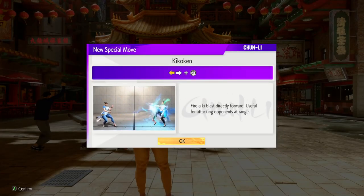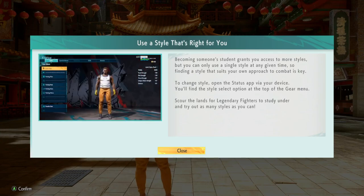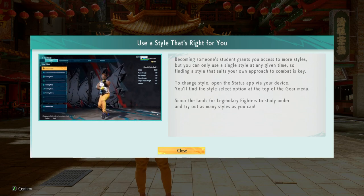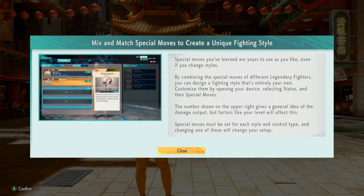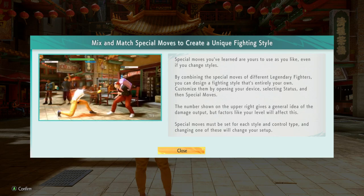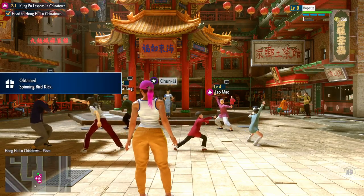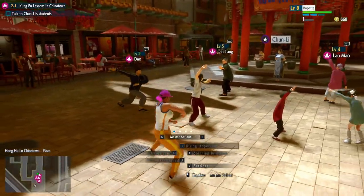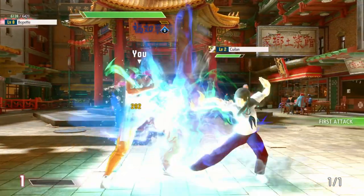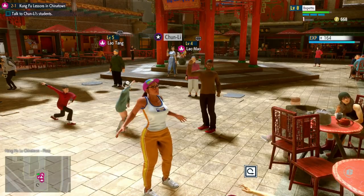These are charge moves. If you see that yellow arrow, that means you need to hold a direction for a particular amount of time — roughly about a second — and then press the opposite direction and a button in order to do it. I'm not very good with charge moves in general, and that makes Chun-Li difficult. She's one of the most popular and well-known Street Fighter characters, but despite her popularity, Chun-Li is one of the most complicated characters in this game. I know it was the cut, but it looked like she just gave her the elbow drop from hell.